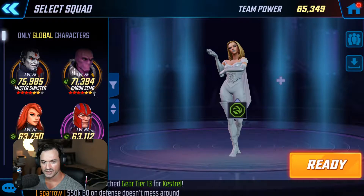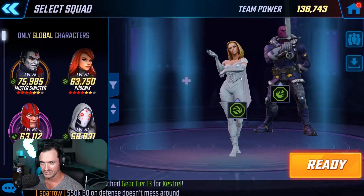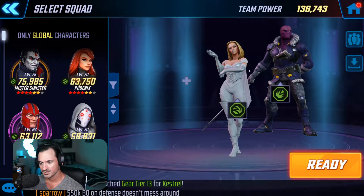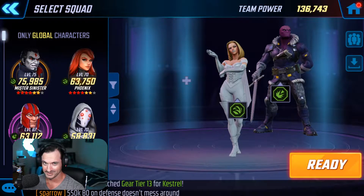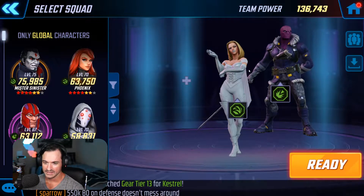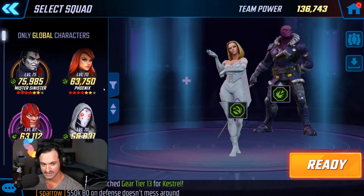Who do I put behind her in that first spot? The coveted spot goes to Baron Zemo. I have him at level 75, 71,000 power, 4 red stars, 6 stars total. Most of his abilities are maxed out. What makes him so special is the fact that he's going to ability block a lot, and that's really useful here. Both his special and his ultimate ability block the opposing character.